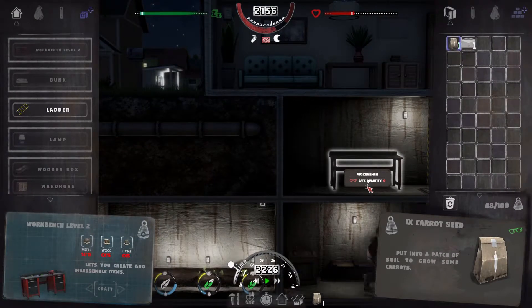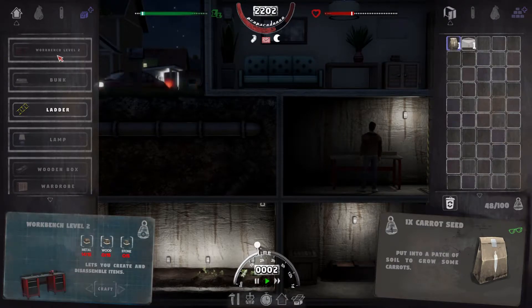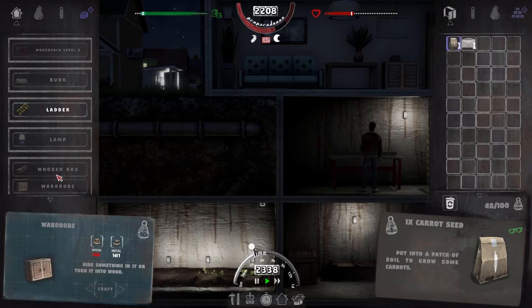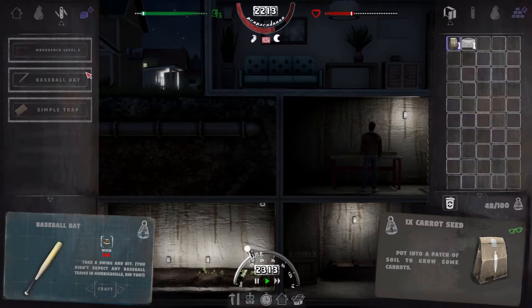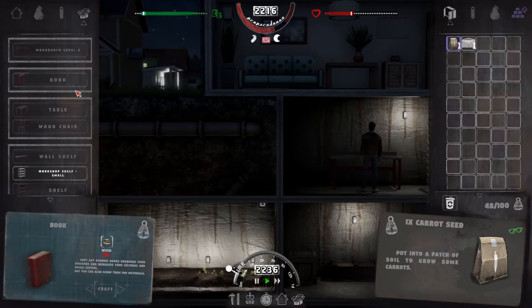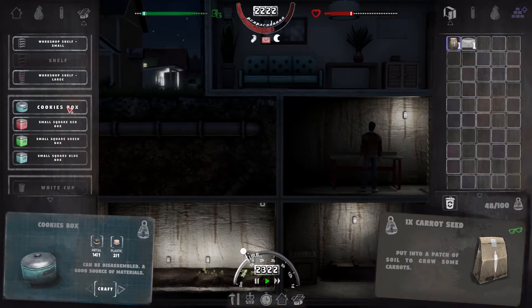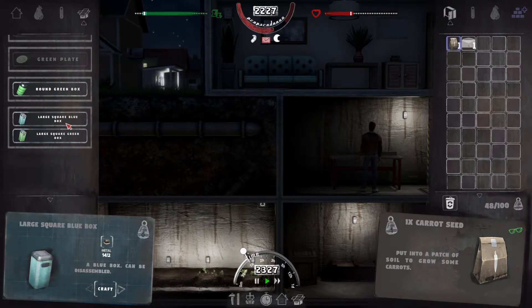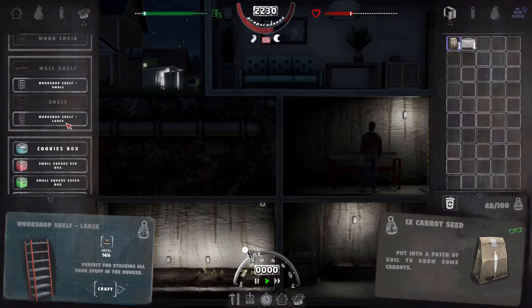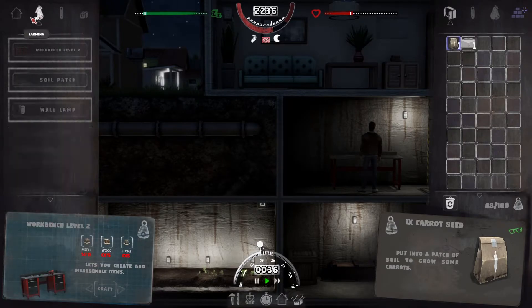Let's check what I need for a lamp — two glass, workbench level two. That would be nice, except I haven't even seen stone yet. I don't know where to get it, assuming the mine, since we can't really build much. We can build these again if he comes back asking where everything is.